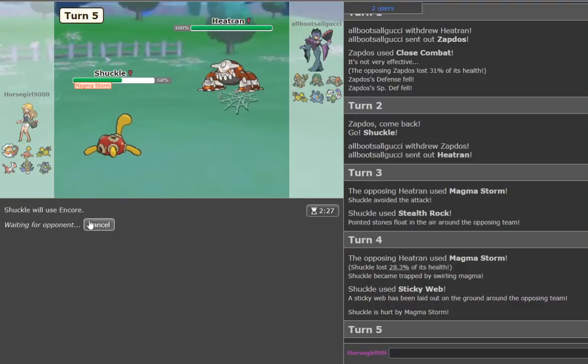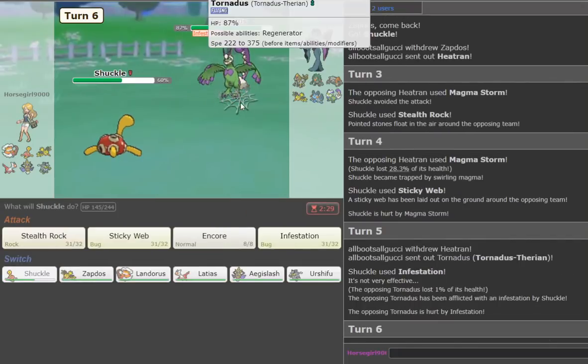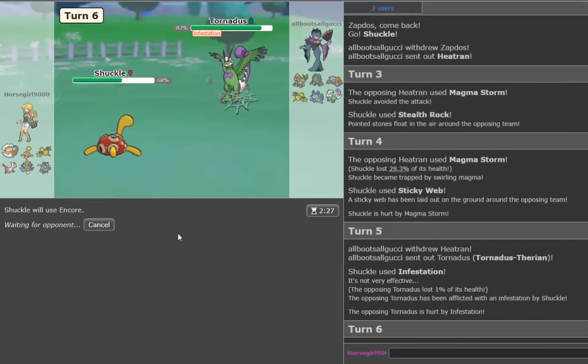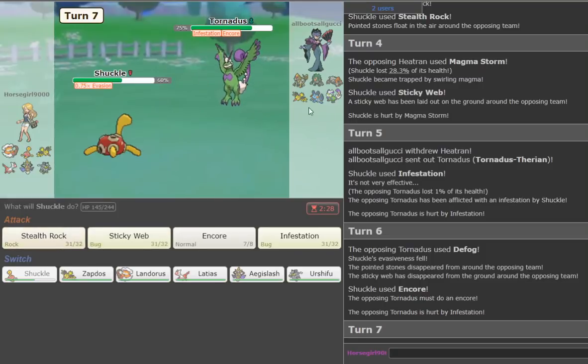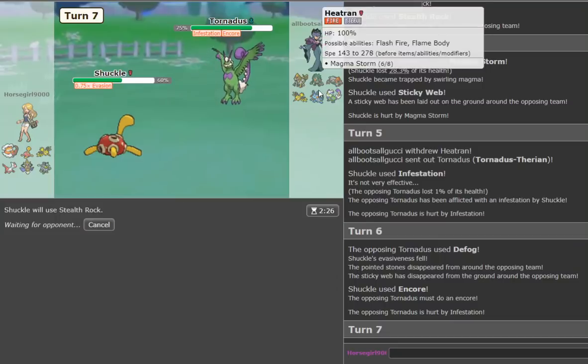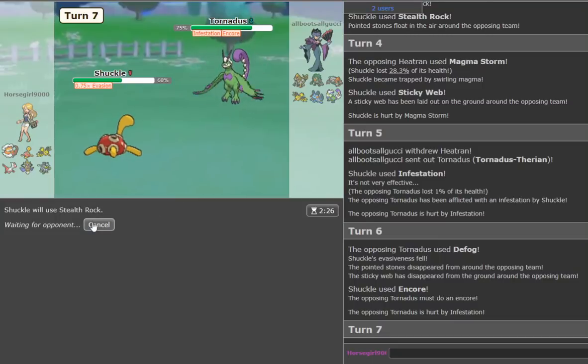He goes Magma Storm again — still fine. We can't switch but we go for Encore. We go for Infestation. He goes Tornadus-T. This is annoying — we Encore him into Defog hopefully, and then get the webs back up. There's still one issue with Webs: he's got Tornadus and Zapdos together, which is a really annoying combination, but we can probably manage.